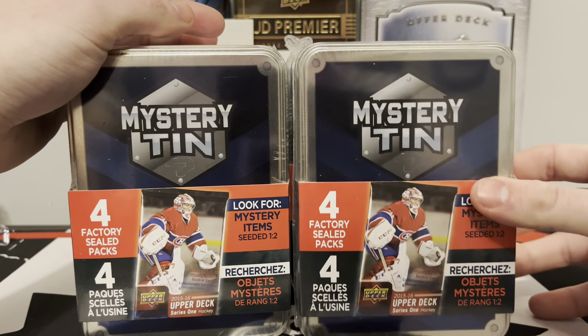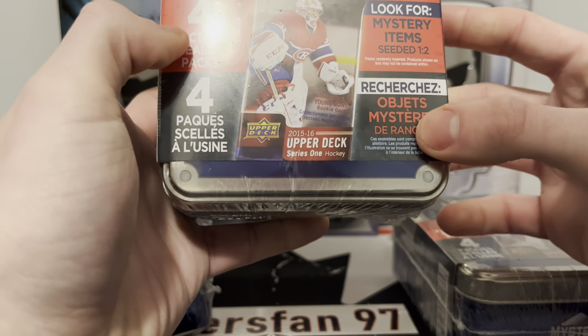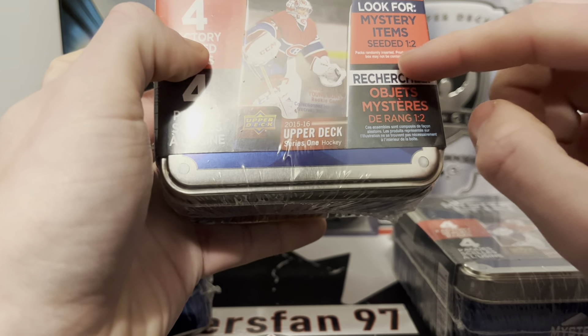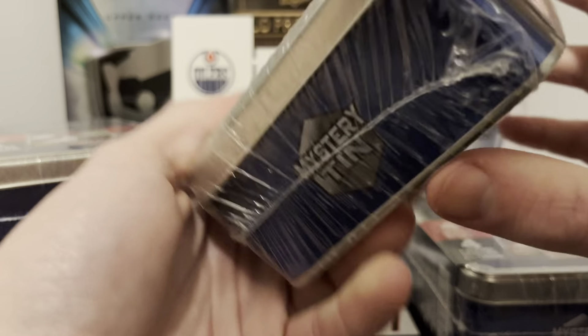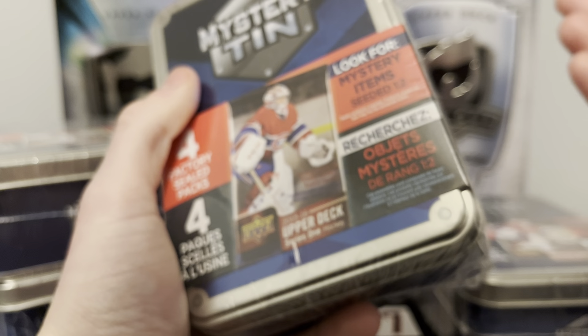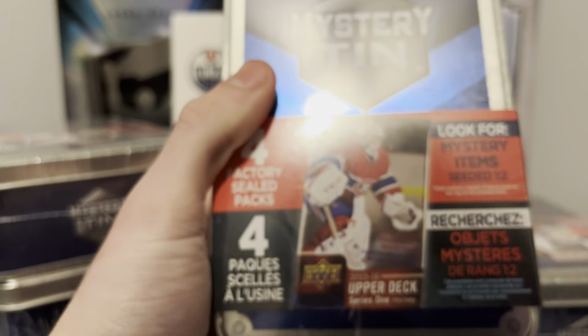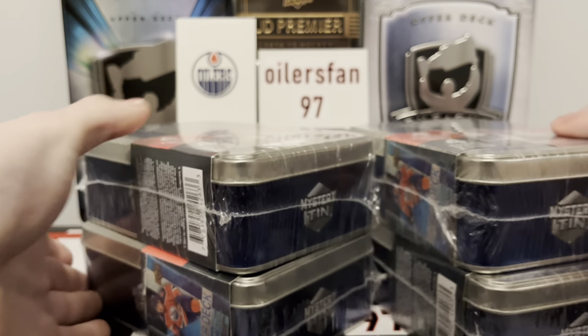I thought it would be a fun opening for you guys - you do get four factory sealed packs. I believe this looks for one seated one or two mystery item packs, whatever it is. You do get cards in here as well. Obviously we're looking to chase the 15-16 packs for McDavid. If we could hit one of those packs I'd be really happy. These tins are also really cool because they're kind of collectible, from your best pals MJ's holding as well, so yeah I decided to get four of these at a pretty reasonable price.